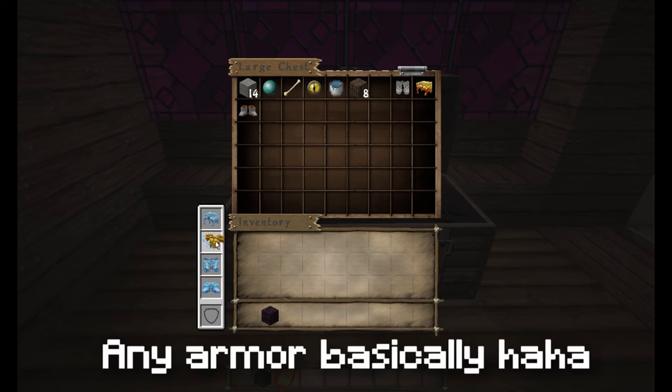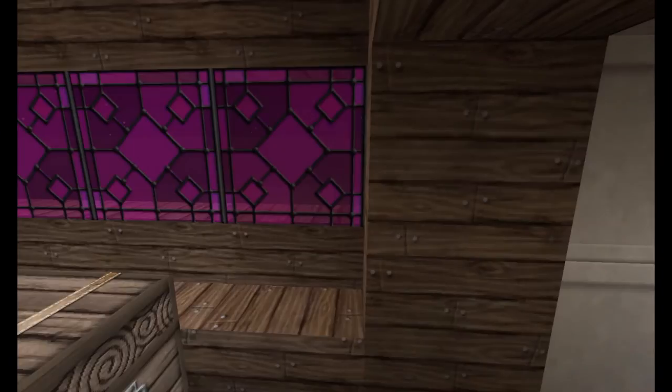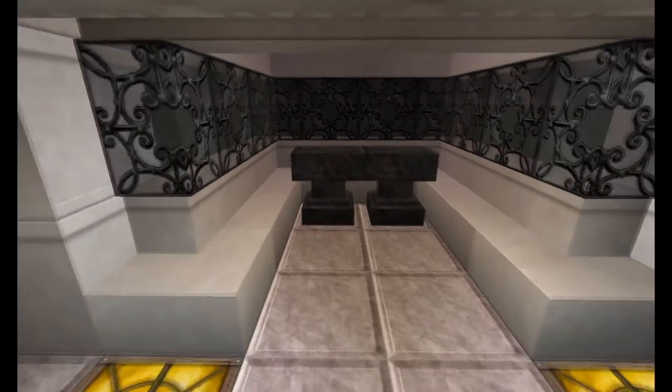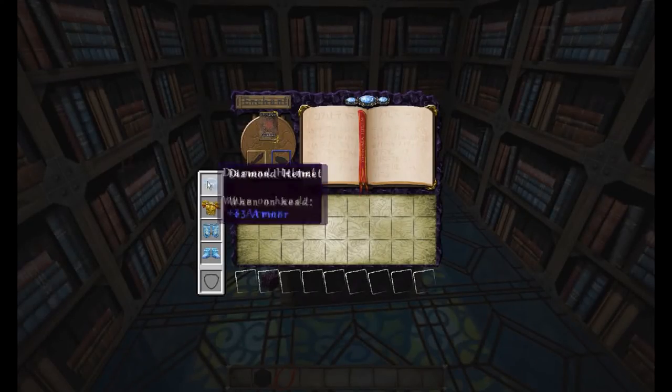You can do this with any chest, anything like that, which is pretty nice instead of just opening and closing and trying to switch over. It also does it with the anvil, same thing. And the last one is the enchantment table, which you can do as well.